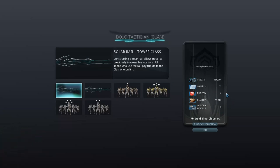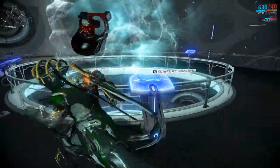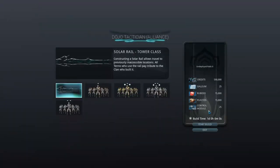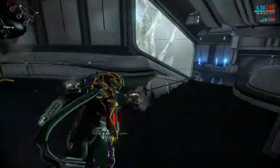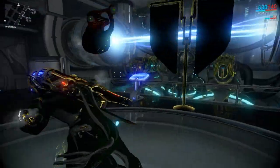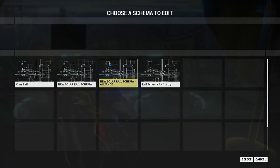The construction cost for the rail itself is 500,000 credits, 15,000 Rubido, and 25 Control Modules — the same cost for clan rails versus alliance rails. This area is also where you contribute to and build your Specter Armies. For alliance rails, there is a separate section for those. When your rail is completed and you need to place a schema — the layout of rooms and turret placements — you come to the Solar Rail Defenses section and either create a new one or edit an existing clan or alliance schema.